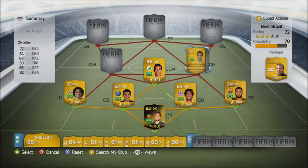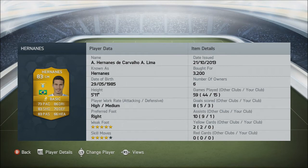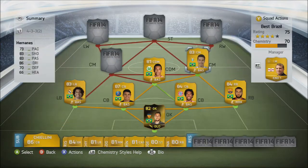At centre mid we're going to have Hernanes. This is what I was talking about — he comes out of packs at centre mid and he is the highest rated centre mid in the Brazilian nation. These stats have been sourced from FUT Eds. He has scored 3 goals for me — pretty decent for a centre mid with 83 passing, 83 short passing, 86 dribbling and 73 pace. 5 star weak foot as well and 4 star skill moves, so he is a very nice centre mid.